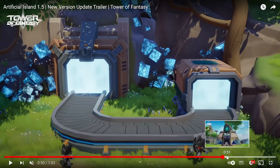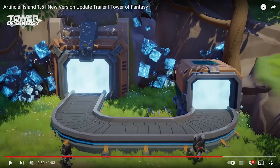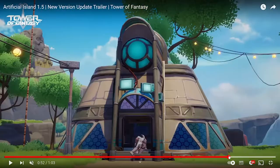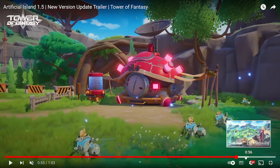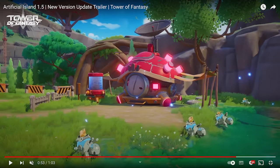We also see robo cats extracting rock cores. This one is probably the command center — if I had to guess. And in another facility they're probably gathering something on the grass. So that's roughly what the island facilities are going to look like.